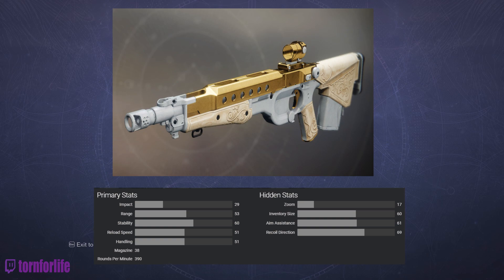This is a high-impact pulse at 390 rounds per minute with 38 rounds in the magazine, and this pulse rifle can three-tap and it can also two-tap with kill clip, just like most pulse rifles in this game.